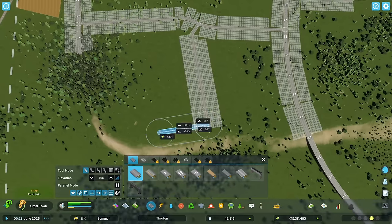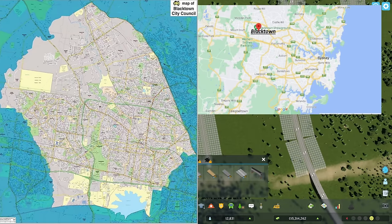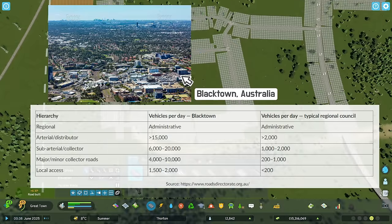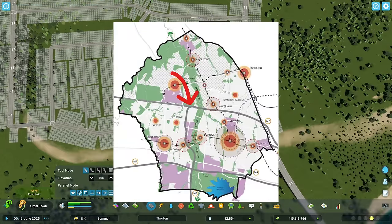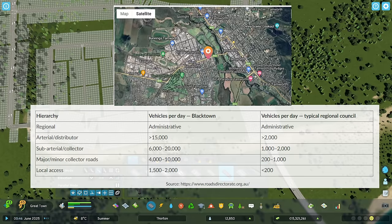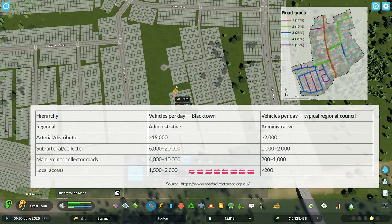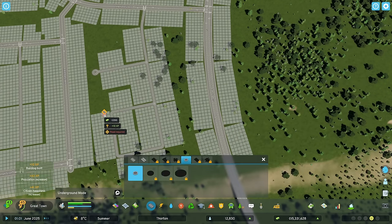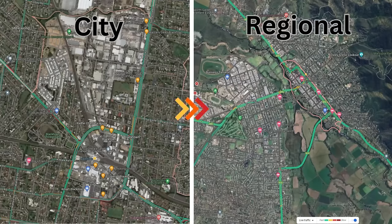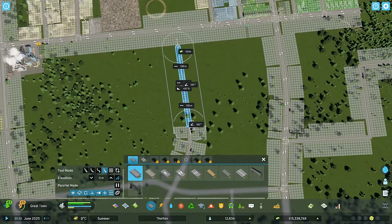Let's look at some target numbers from Blacktown City Council in Australia, a metropolitan council. They aim for under 15,000 cars per day on an arterial road, compared to 2,000 in a regional council outside a city centre. On local access roads, Blacktown targets a maximum of 2,000 vehicles, whereas a regional council only targets 200. This shows the stark difference between city and country — major regional arterial roads carry volumes similar to city local access roads.